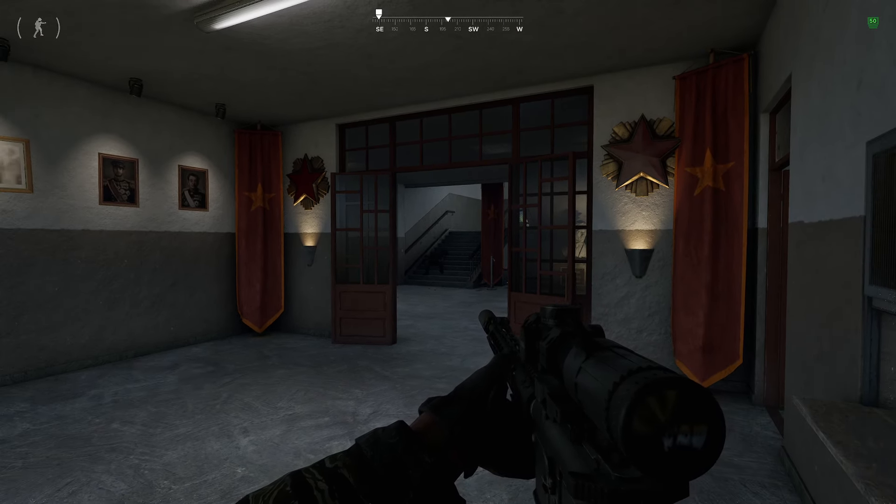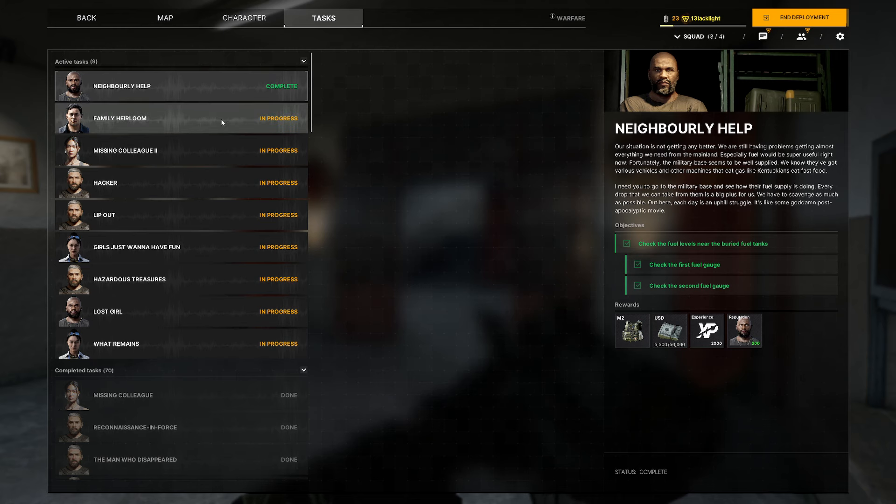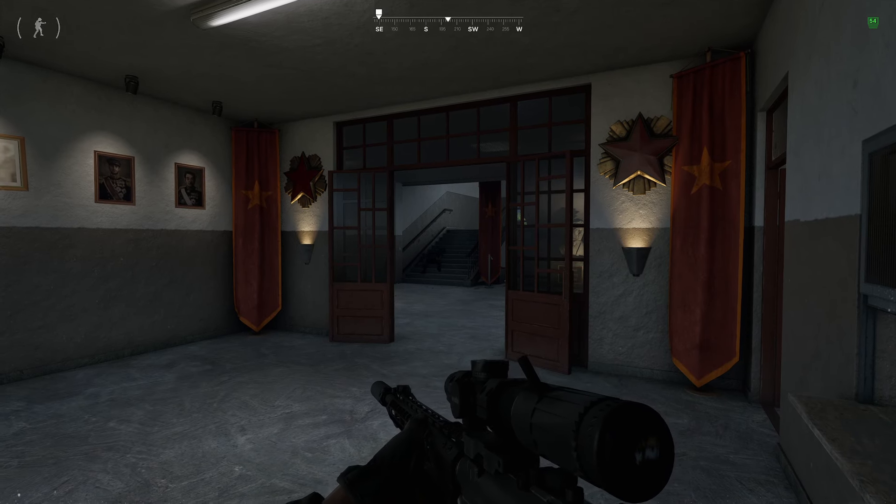What is up, everyone? Welcome to the video. Blacklight here with another Grey Zone Warfare task guide for Missing Colleague Part 2.